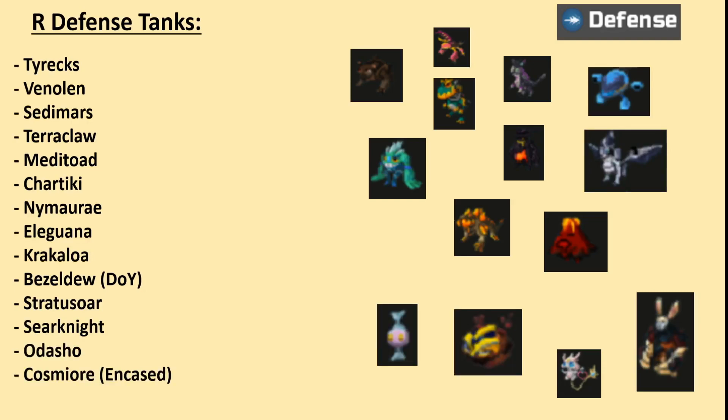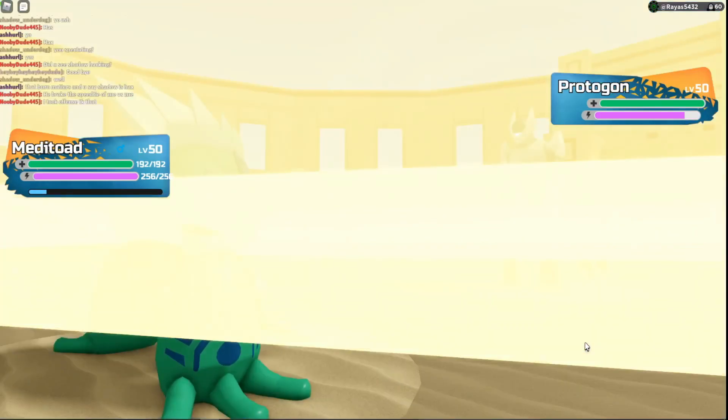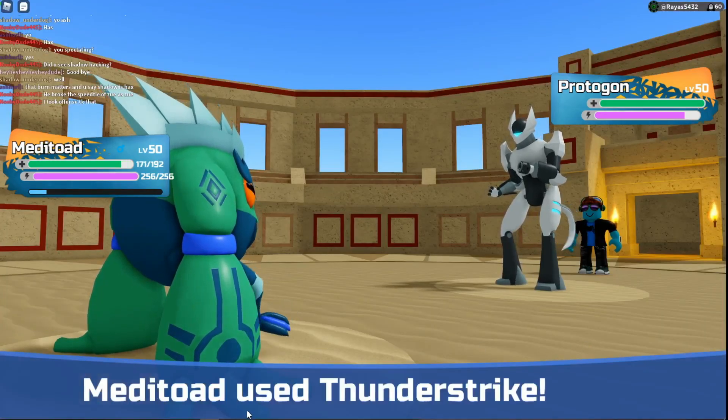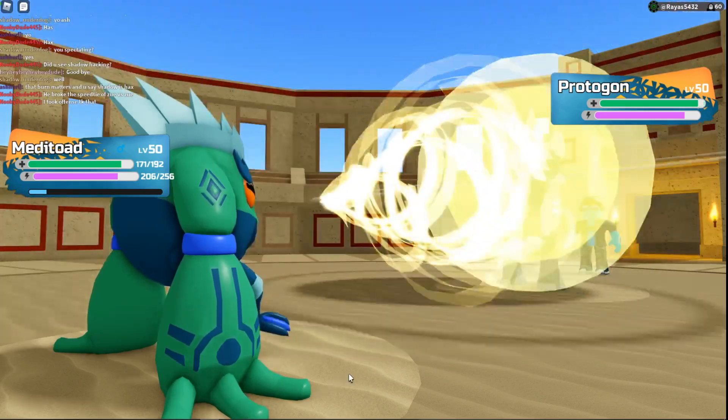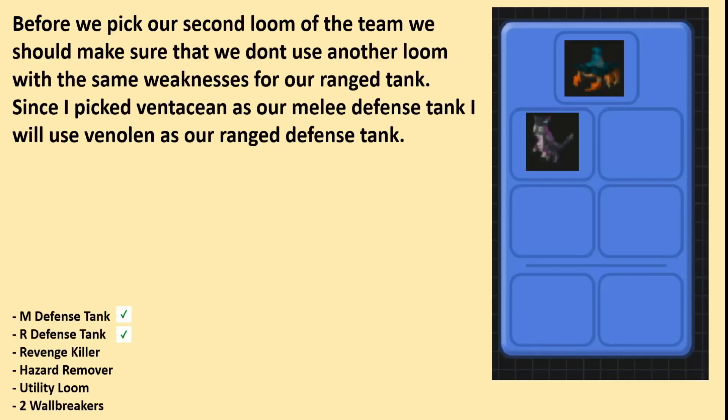I would like to mention, Meditoad is a great counter and check to Protogong, as it resists all of its moves. Many teams struggle with Protogong, so this could be your solution. Before we pick our second loom, we should make sure we don't use another loom with the same weaknesses as our ranged tank. Since I picked Vent as our melee tank, I decided to use Venelin.